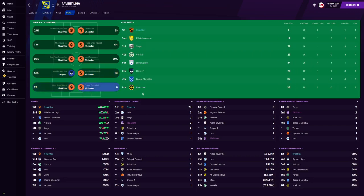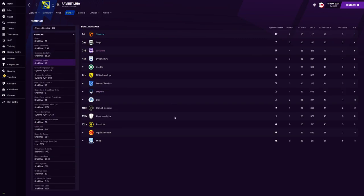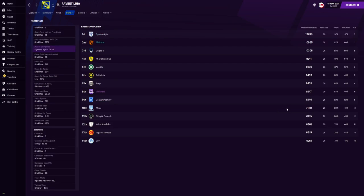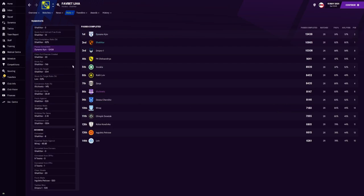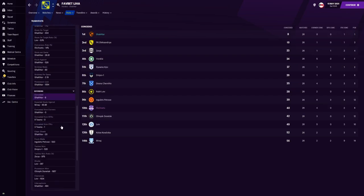When it comes to clean sheets, we are first, and for fewest goals conceded, again we are first. For expected goals, Shakhtar Donetsk topped the table with 66.97. We also had the most penalties — 12 — which highlights the danger in the opponent's penalty box. We overcrowd the penalty box, get many bodies in, and on many occasions opponents gave away a penalty. For passes completed, we came in second with 10,965. For clear-cut chances created, we created 30 — nine more than the team in second. And for dribbles per game, we topped that list with 3.19.